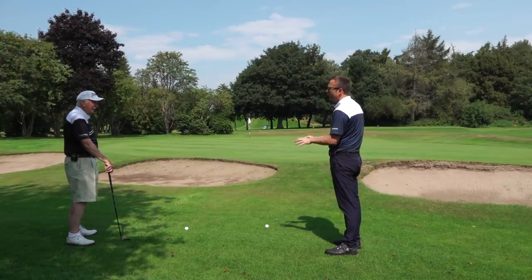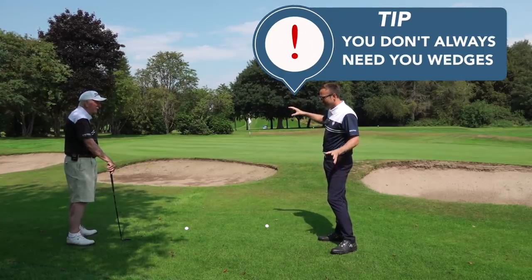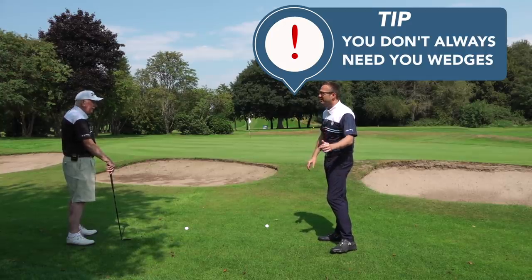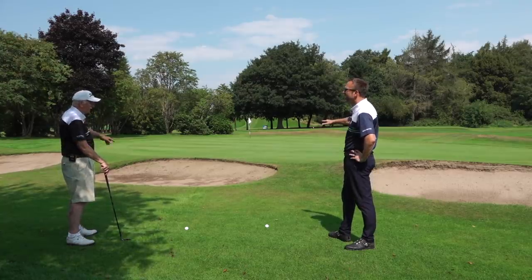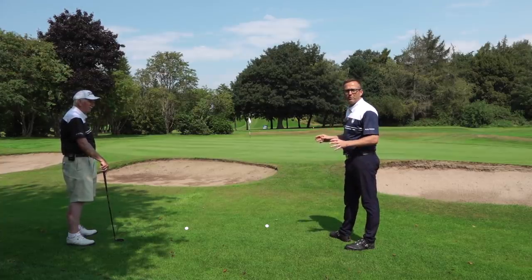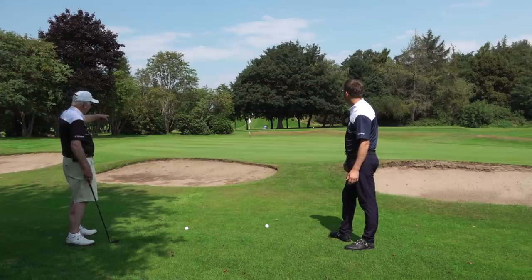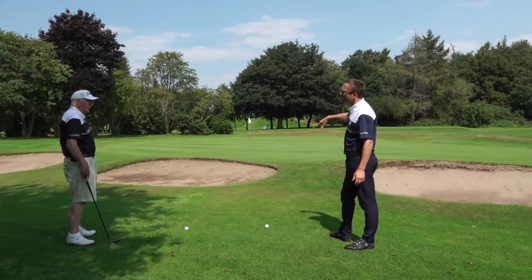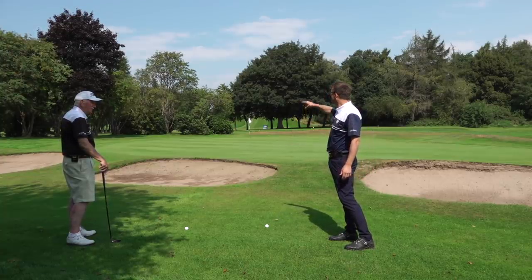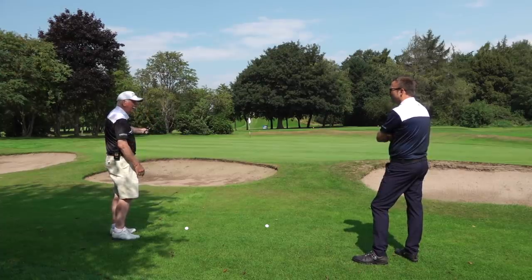Now we've put the ball in a new scenario — around the green with a bunker between the ball and the flag. A 15 or 12 handicapper would probably pull out a 56 or 60-degree wedge straight away, thinking they need height to chip it over the bunker. But there's loads of green to work with. Pat takes an eight iron and drops it about three yards onto the green — it'll always clear the bunker, and you take away the risk of a thin or chunk with the lofted wedge.